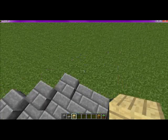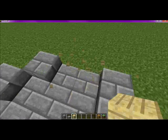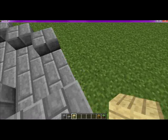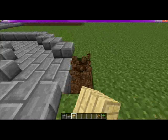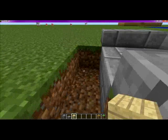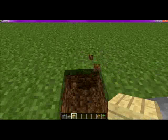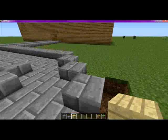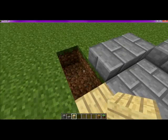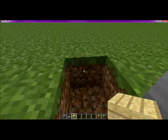Hello, and I am back with another episode of Let's Build Minecraft, or Minecraft Let's Build. Today, I'm going to be doing a general goods store. I'm going to make it out of these wooden planks to keep it natural.